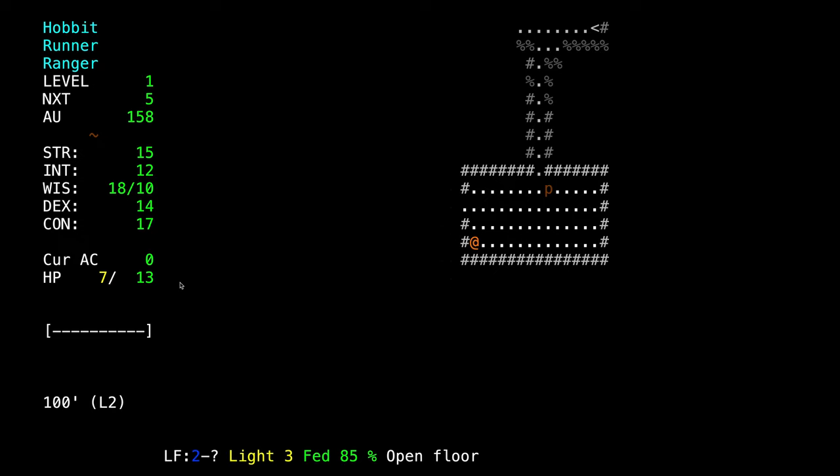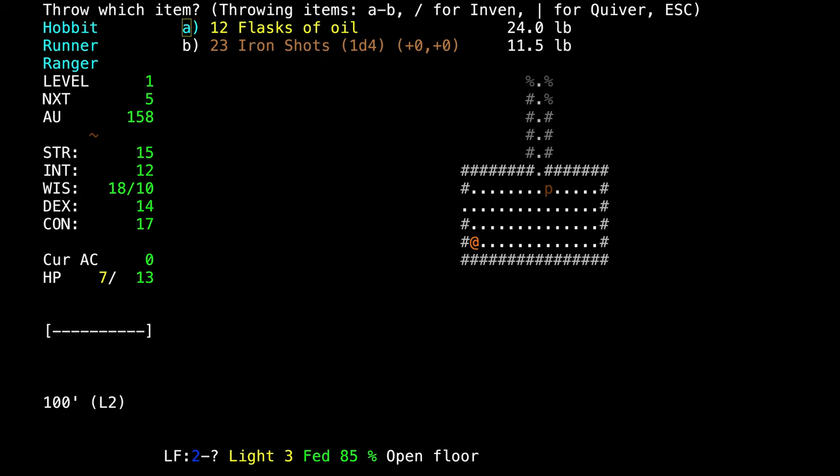The only problem with resting is he might wake up while we're standing here. We could walk away and replenish hit points, or take our chances and hope we can kill him before he reaches us. We could also use a flask of oil, which will do more damage. We can press CTRL-P to look at the message history.